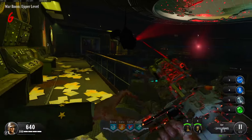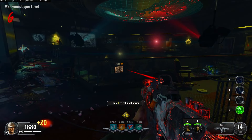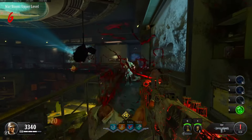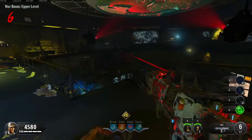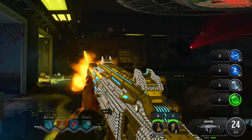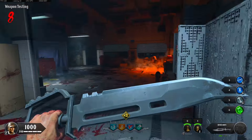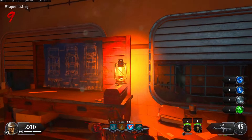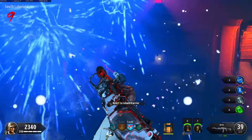Black Ops 4 made shields a core gameplay mechanic — there is a shield on every map, and you are expected to get that shield for easter egg steps or map progression. In Blood of the Dead, you can't even get Pack-a-Punch if you don't build a shield. So the change they made with Carpenter in Black Ops 4 was to make Carpenter refill the durability of your shield. And without a doubt, this is the greatest change they ever could have made to Carpenter. Anyone who's played Black Ops 4 knows just being able to refill your shield like that is so, so amazing.